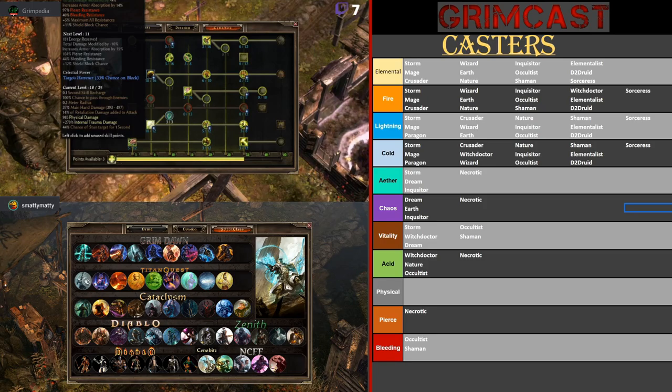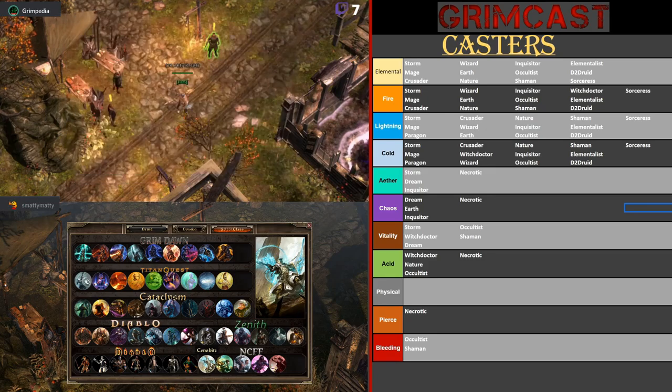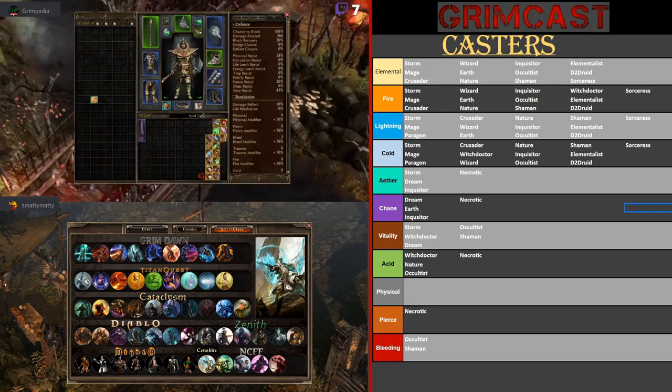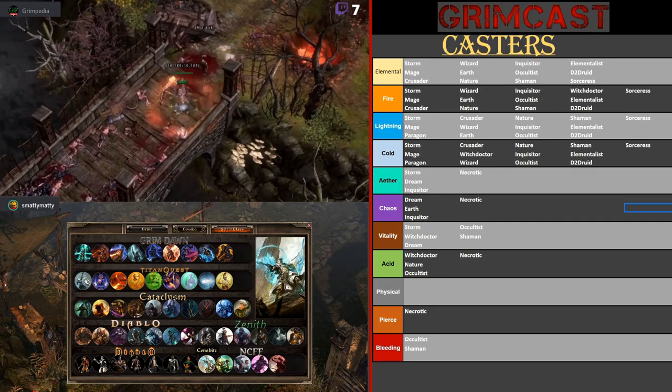You also have the Swift Block transmuter that can give you 50% shield block chance, but you lose 99% shield damage blocked — which is still pretty insane. That can help with procs, like some procs are 100% chance on block or 50% chance on block. There's a lot of give and take in this build when it comes to shield support. These zombies are trying to hit me but they just can't do anything because I have 100% block chance — it's really nuts.